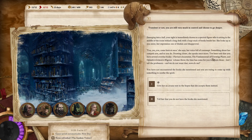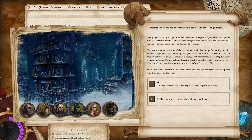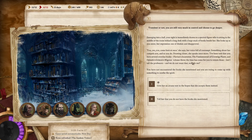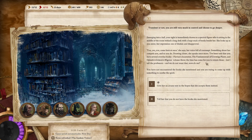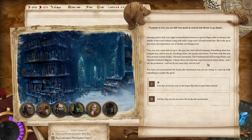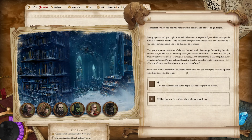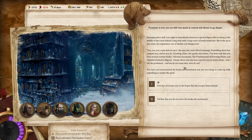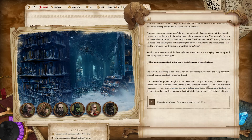'I've been told that you have several overdue books: Flavius's Incantatus, The Fundamentals of Growing Plants, and Ophalus's Grimoire Magnus, Volume 3. The time has come for you to return those, lest I tell the professors. And we do not want that, now do we?' You have not encountered the books she mentioned and are trying to come up with something to soothe the spirit. Let's give her an arcane text in the hope that she accepts it instead.